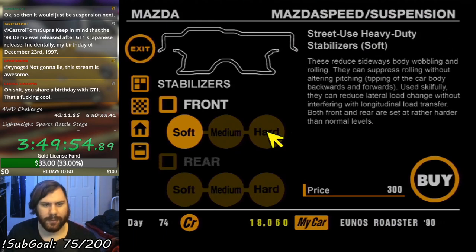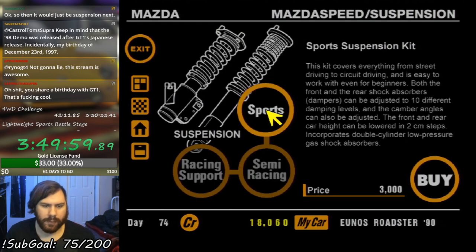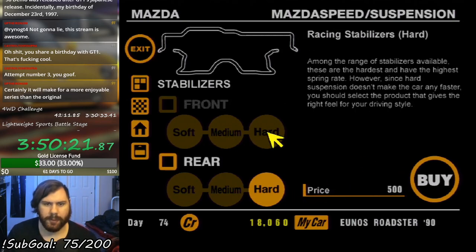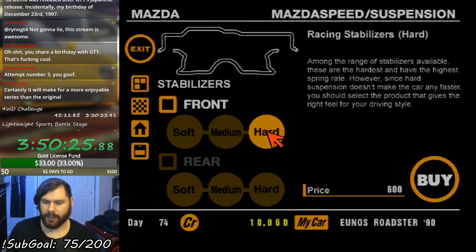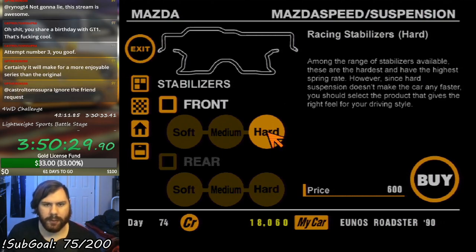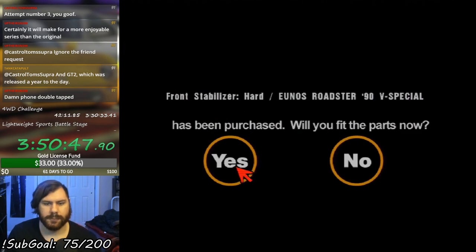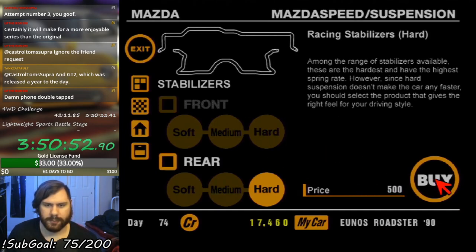I'm not giving up yet. I think we've agreed that a suspension upgrade isn't it. I think I just need stabilizers — to suppress sideways body wobbling and rolling without alternate pitching, so our body moves forward. And this is cheap as well. The weight transfer is a little bit awkward on this thing, so we're gonna do the hard stabilizers. These are the hardest spring rate available, and since hard suspension doesn't make the car any faster, you should select the product that gives you the right feel for your driving style. Hard on the front, hard on the rear. Let's give it another shot.